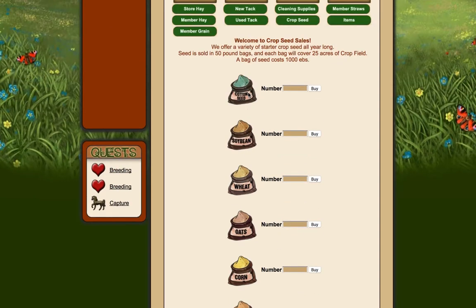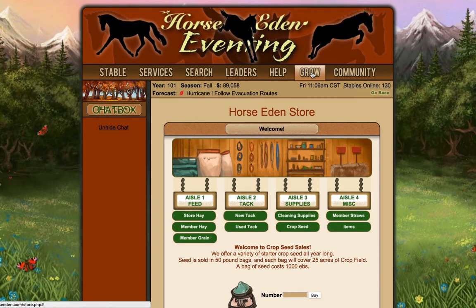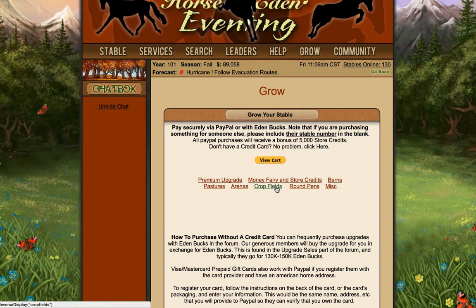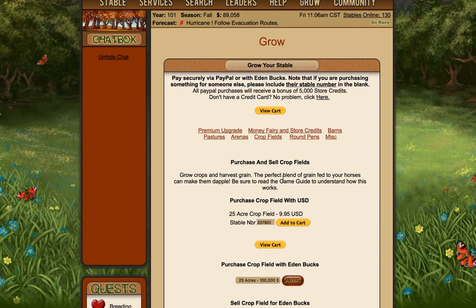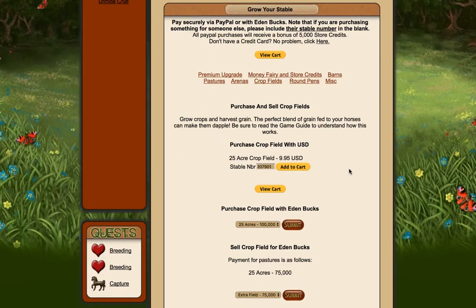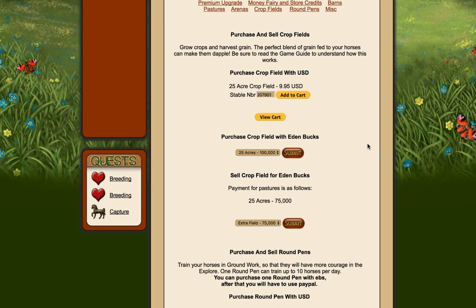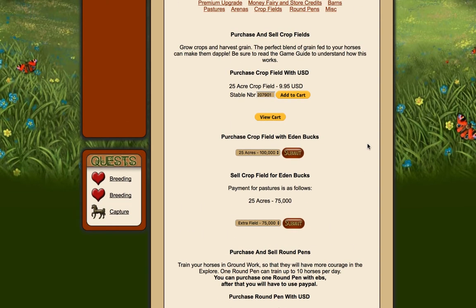I bought myself one bag of oats to use but I can't plant it yet and I'll show you why. So this is obviously where you can harvest grain, and feeding the perfect line of grain to your horses can make their coat dappled. You've also got round pens - round pens let you train your horses in groundwork so they will have more courage in the explorer, and one round pen could train up to 10 horses per day. I was trying to figure out which I prefer, but the crop field at least means I would be earning money from it hopefully.